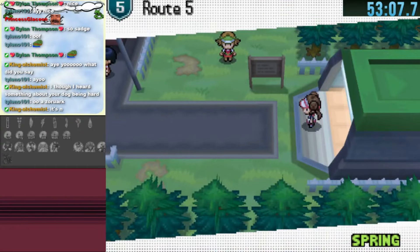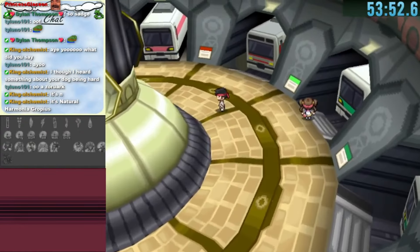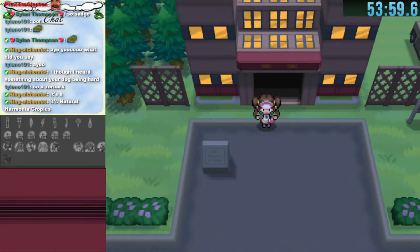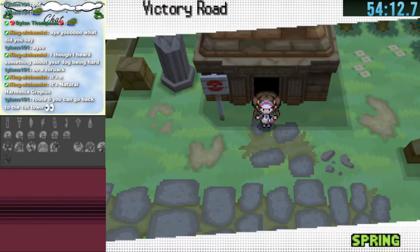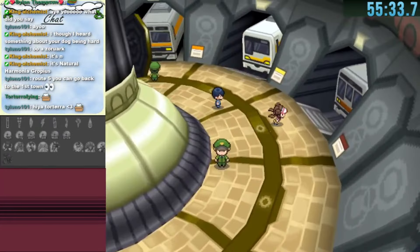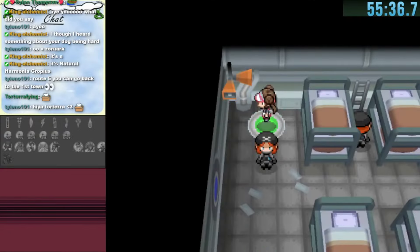We find Zoroark which leads to Lostlorn Forest, but that's just a warp toward Route 5 we already have. The next subway station leads to outside the Shopping Mall — ideal if we could get inside but unfortunately not. The next warp gets us to Victory Road, then the inside of Plasma Frigate teleporters. One of these rooms is really important as it opens up more warps.